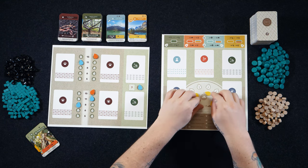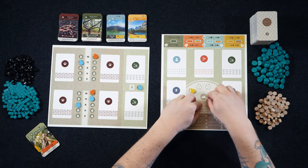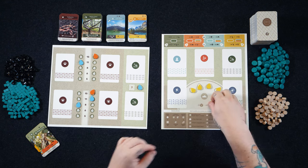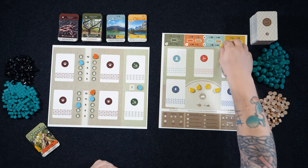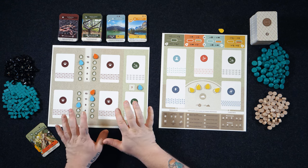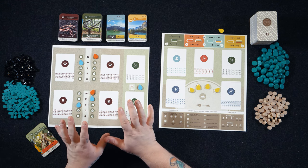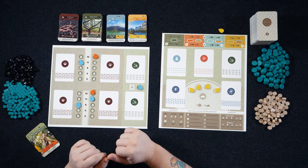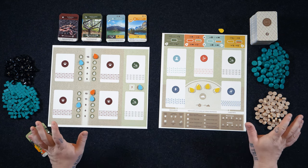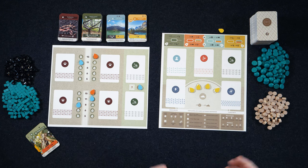To start the game, you need to make sure everyone has their little leaf markers. They'll go into the designated zones, along with one up here to show what action you're taking throughout the course of the game — you can set that just off to the side. We also have the main community board here, which will show a variety of scoring objectives that we'll go through in just a moment.